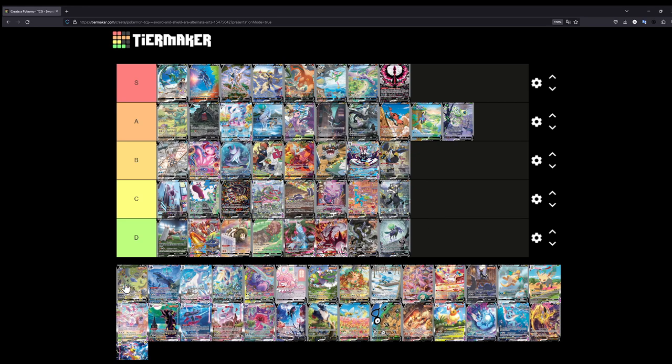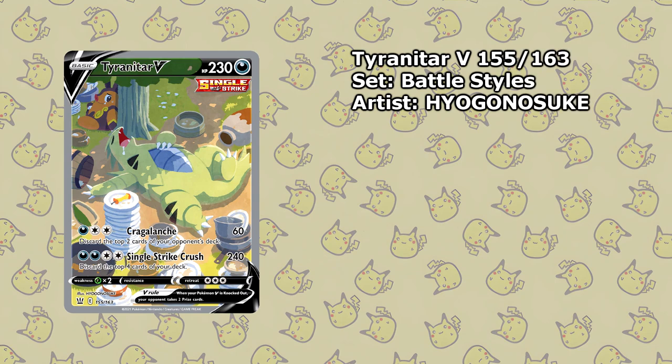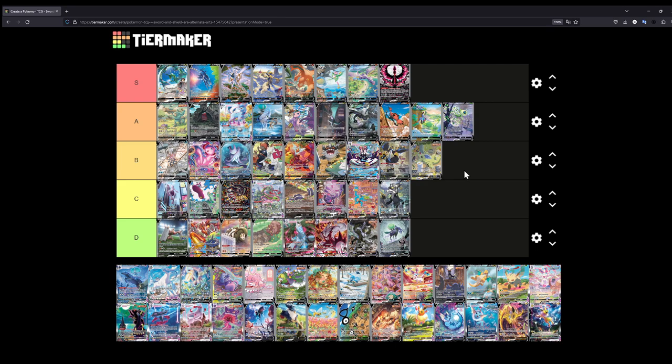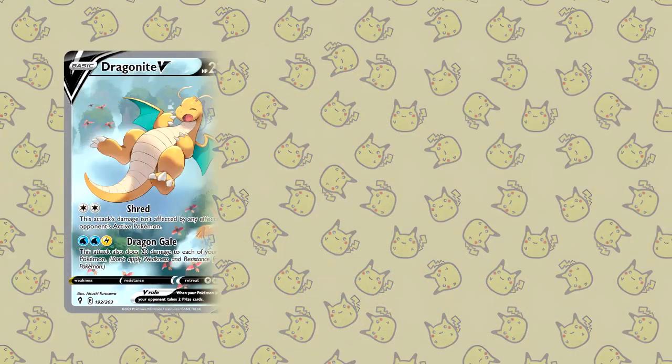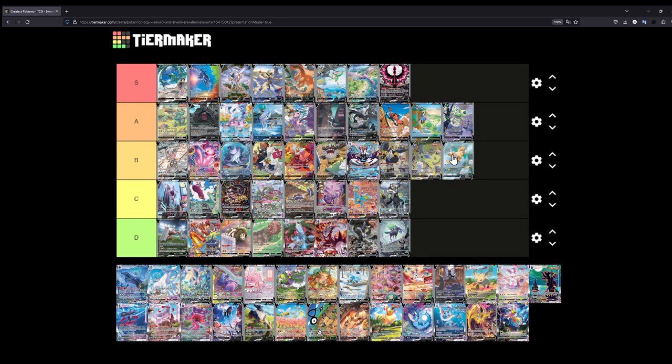The Sleeping Tyranitar — let's put this sleepy boy at B. You have Pignite in the background, and you have the Tyranitar sleeping — from eating too much by the looks of things. It's a cute illustration with the shade of the tree, and I really like it. The Dragonite is also kind of nice — let's put it together with the Tyranitar at B. You have Pokémon in the background — Fearow and Spearow — and it looks like Dragonite is floating above a jungle with some clouds. These two go well together in B.